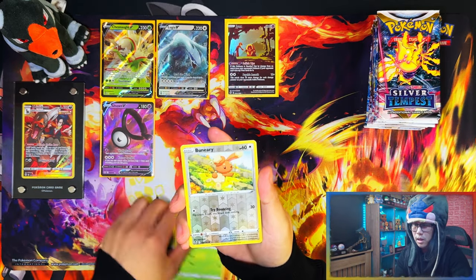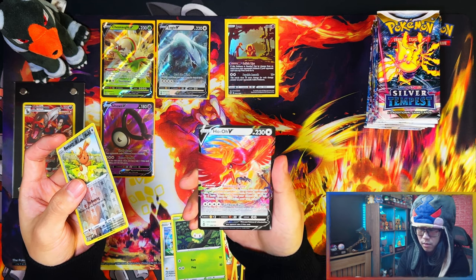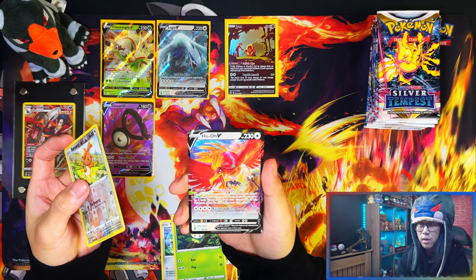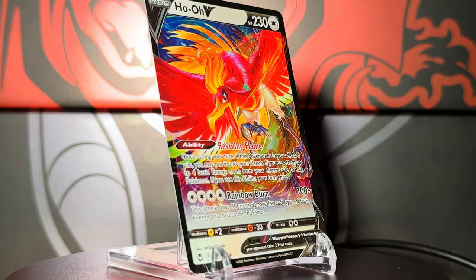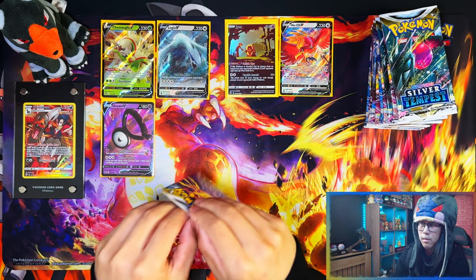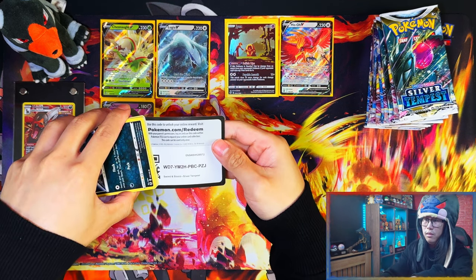In terms of ultra rares: Solucho, Totomaru, Petillil, Panpour, and a Hoopa — wow! So far I've gotten a hit in pretty much every pack. I think only two packs haven't had a hit. That holo V artwork is bloody beautiful — they're really upping the artwork for the V's nicely. The V's are getting better and better.